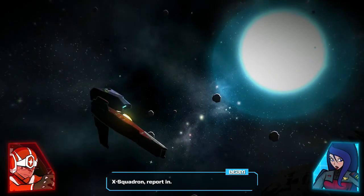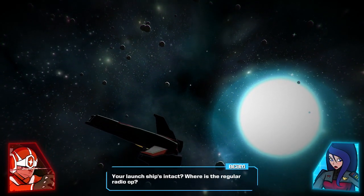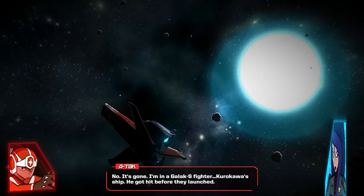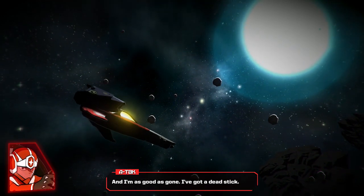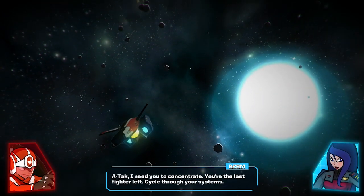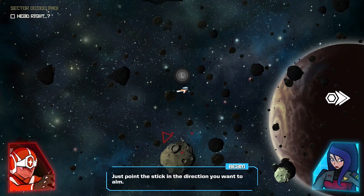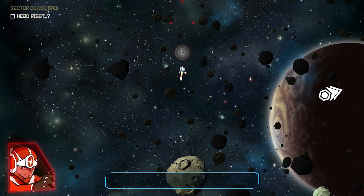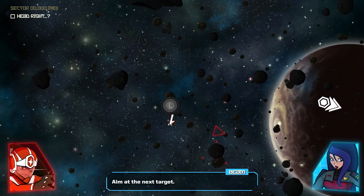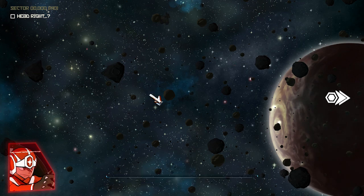X squadron report in, Y squadron report in. Anybody here? I'm here — identify yourself. ATAC, ATAC — yeah, your launch ship's intact. Where is the regular radio op? No, it's gone. I'm in a Galak-S fighter, Kurokawa ship. He got hit before they launched and I'm as good as gone. I've got a dead stick. ATAC, I need you to concentrate — you're the last fighter left. Cycle through your systems. Let's calibrate that steering. I'm going to have you aim at the targets — aim down. Just point the stick in the direction you want to aim. Good, aim up. Aim at the next target. Good, you're calibrated. Test fire your lasers.